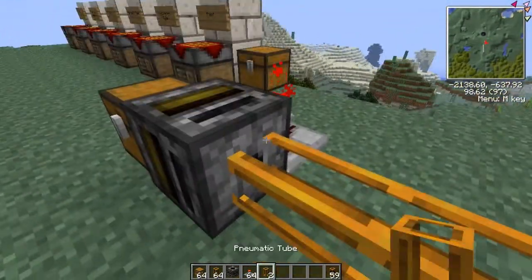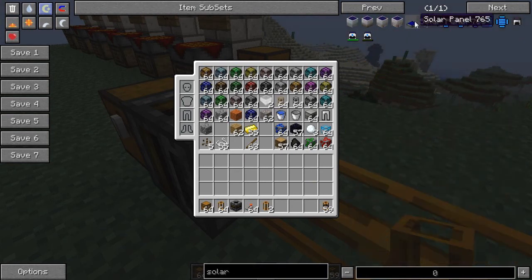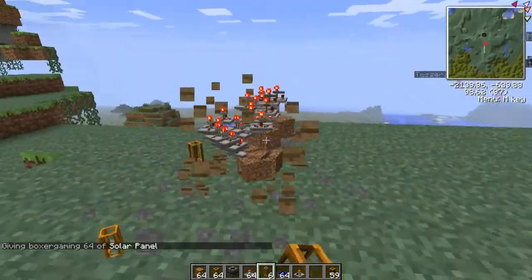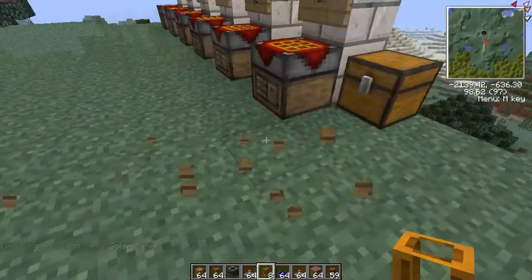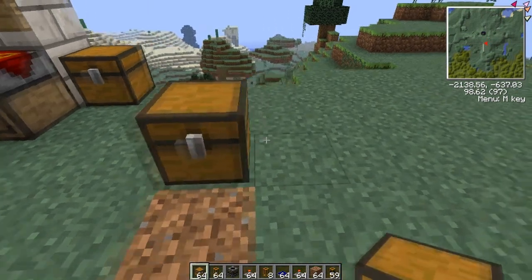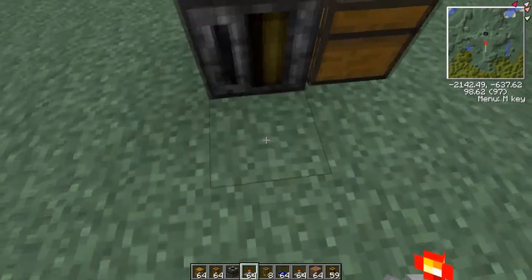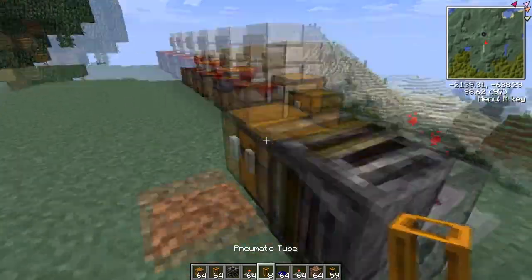There are two main ways of sorting — well, there are more, but two main ones that are both very efficient. The first uses only sorting machines; the second uses filters as well. Let me explain the filter method first — we're not going to touch any sorting machines in this approach. The filter is going to pull items out of the chest through these tubes.